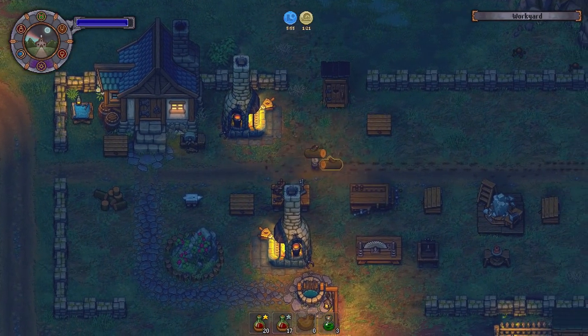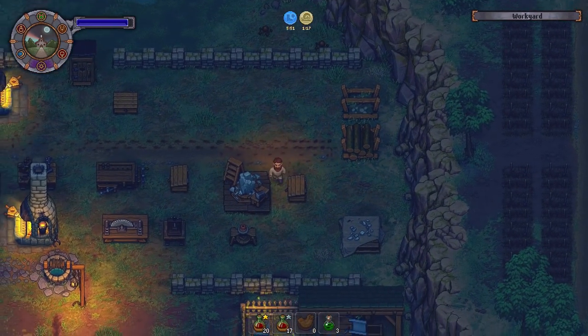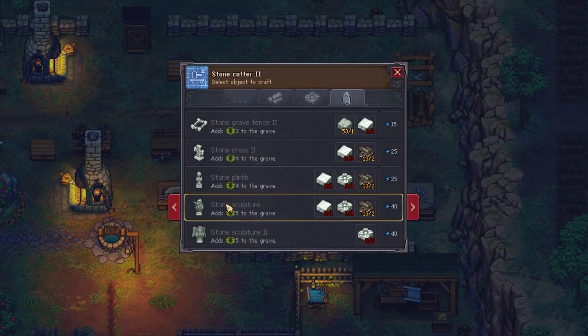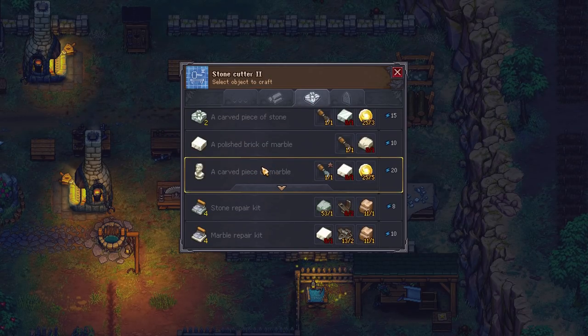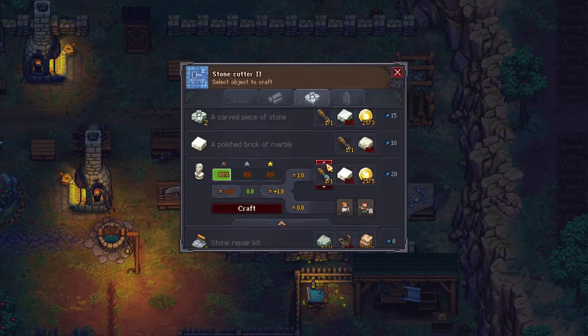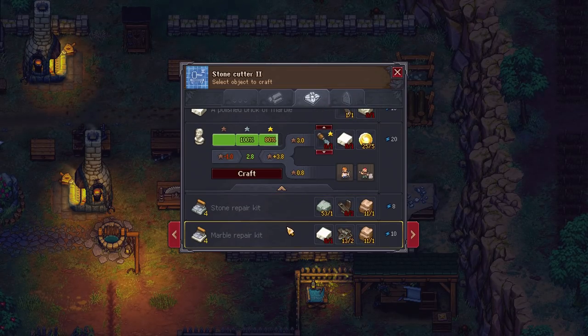Oh man. Where were you, speed potion? This whole time I needed you. Have I checked out all of these? I'm not sure I have. I definitely haven't done these — 100% on that. I need steel chisels for these to make the better ones. That's actually kind of cool. Legitimately quite cool.